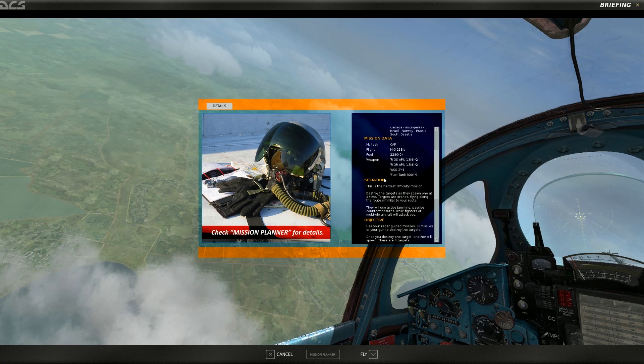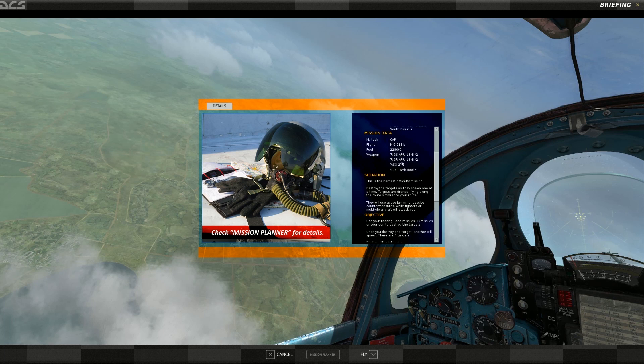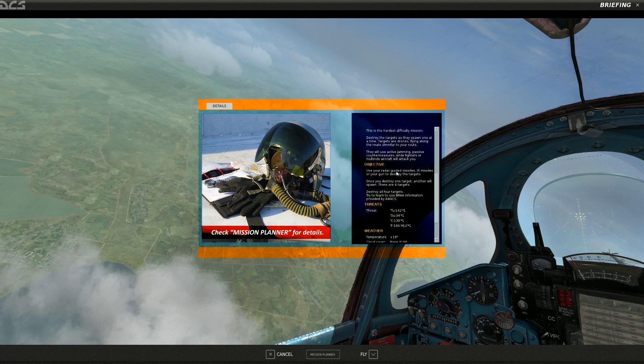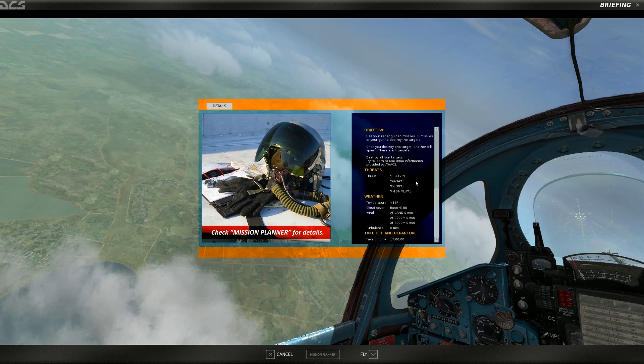I'm going to not take the fuel tank - that's just extra weight that I don't need. I'll just go up with the missiles and the countermeasures. The objective is to use your missiles and the gun to destroy targets. Once you destroy one target, another will spawn. There are four targets total, and I'm going to have an AWACS aircraft giving me bearing, range, and altitude information on these aircraft as they pop up.